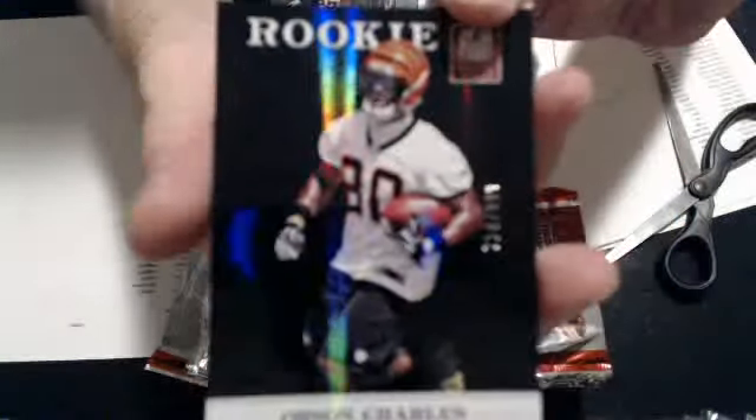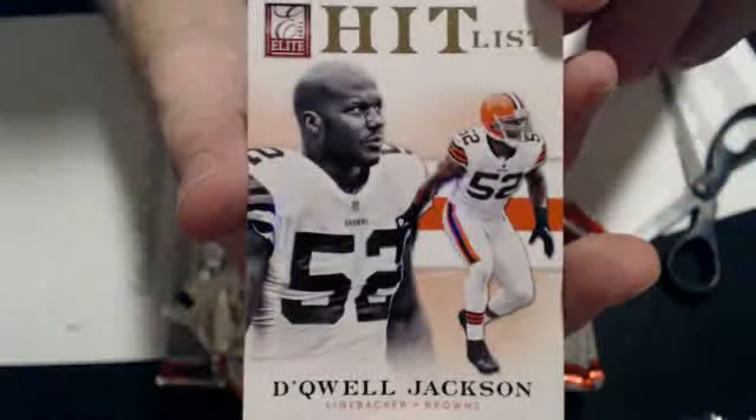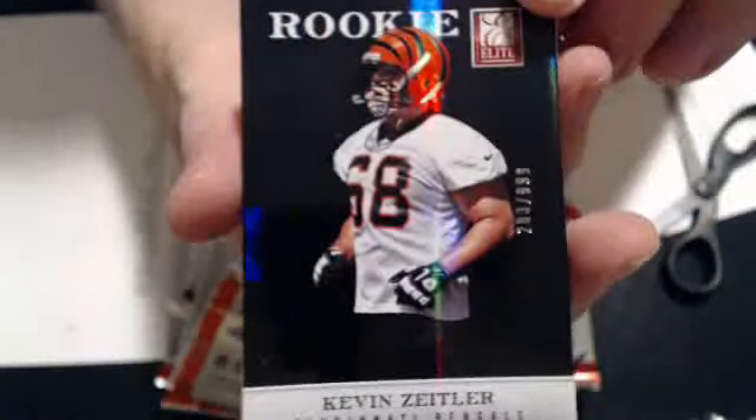And we have a Charles, 9.99 rookie for the Bengals. We have a DeQuel Jackson Hit List, 149 for the Browns. We have a Jimmy Graham Prime Numbers, 6 of 101 at 149. We have a Zettler rookie 9.99 for the Bengals.